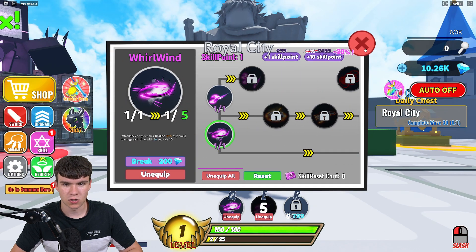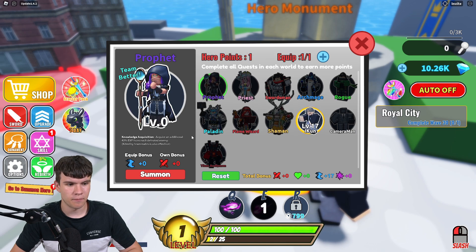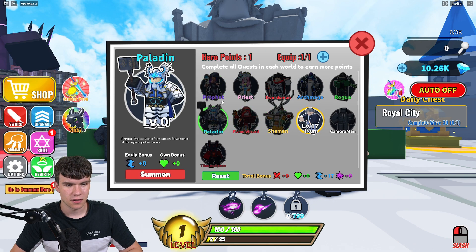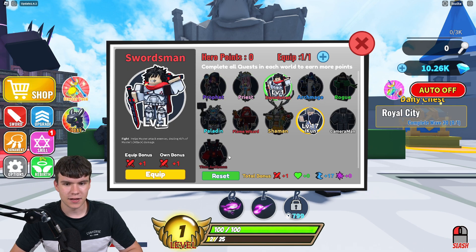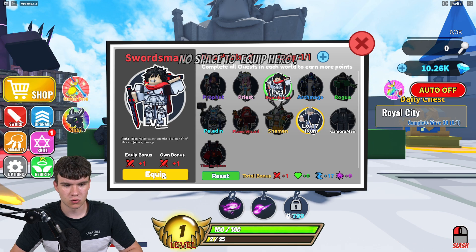We've got some more things — go to summon hero. Let's summon a hero over here. I'm not too sure which one we should summon. Should we summon the prophet? No, I'm going to summon the swordsman. Here it is. So we have this one which gives us that, and also the swordsman.